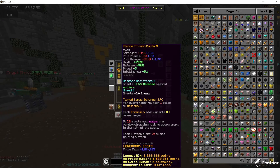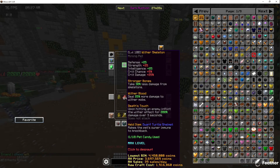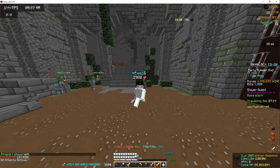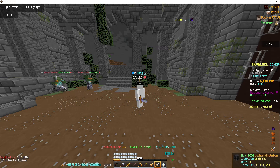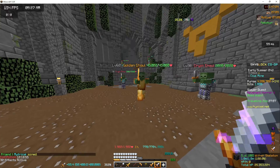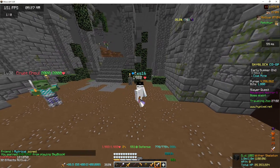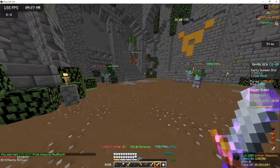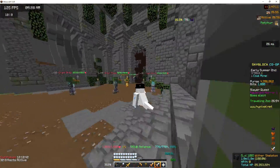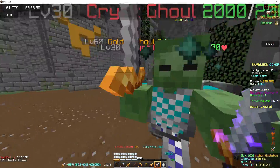So basically, with the reach — and if you have a Dwarf Turtle Shellmet on — it doesn't give any knockback. Also, with Crimson you have more range. So if you're on the ground and the tier 5's right there, then you can hit him from a little bit of afar and not take as much damage, and take no knockback.